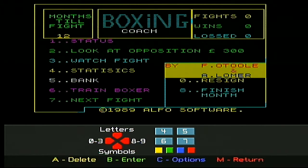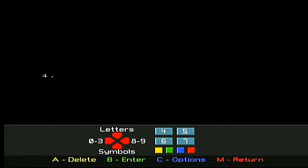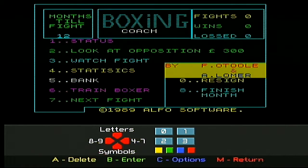Number six — yeah, okay. We're flashing away. Let's work on strength. Right, did that help? Yep. Let's look out for an opposition. Number two.